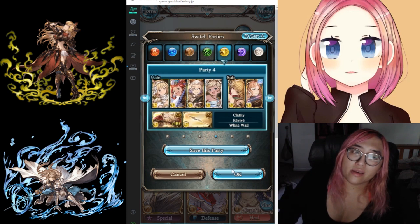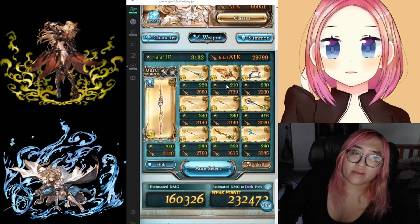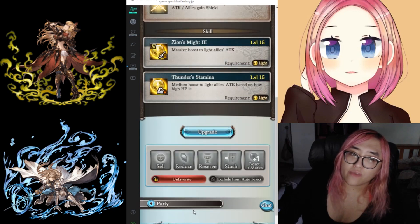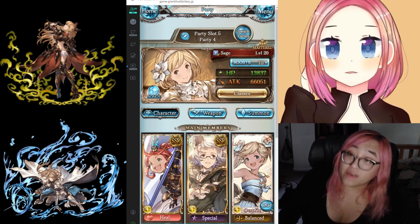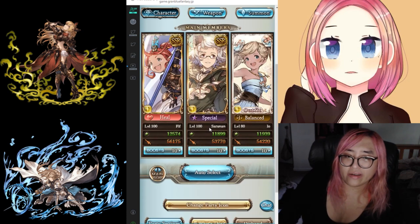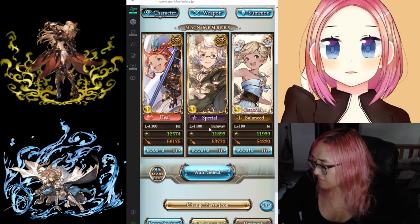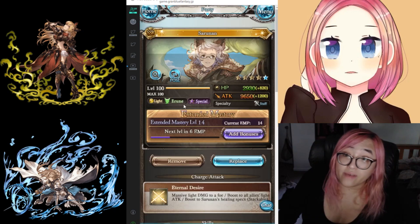Another really obvious synergy: if you're running stamina weapons — weapons that increase your attack based on how high your HP is — pair those with characters that can heal or defend you. For example, running stamina weapons on a team with Funf, Sauron, and Ayo, who all have healing abilities, synergizes very well with a stamina team.